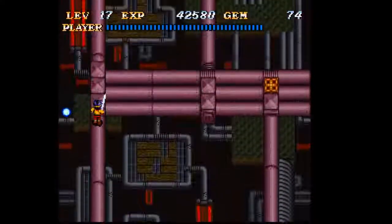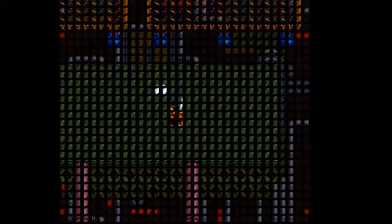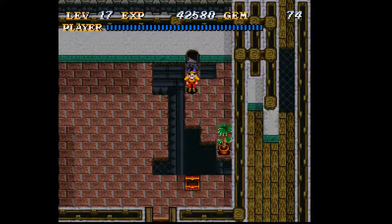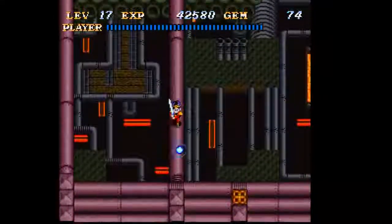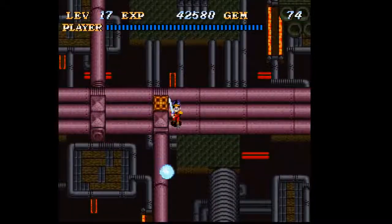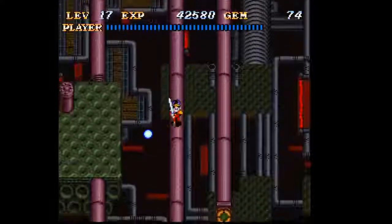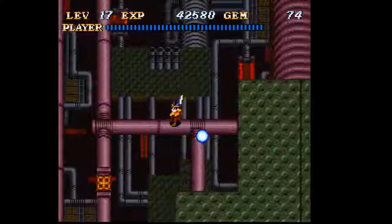I quite like how, as you unlock stuff in a particular level, as you restore parts of the lab, it actually becomes more and more complete visually. These holes will always be here, but for the most part there's a lot of places where you'll be able to complete parts of the floor, because now something's there that wasn't there before. A lot of the holes still stay there, but you know.